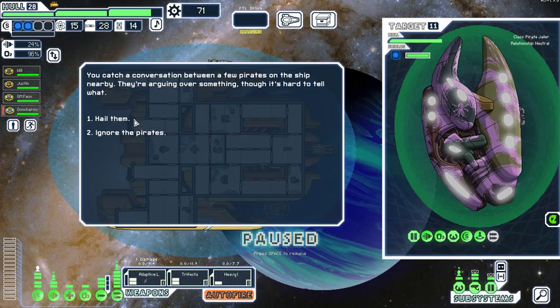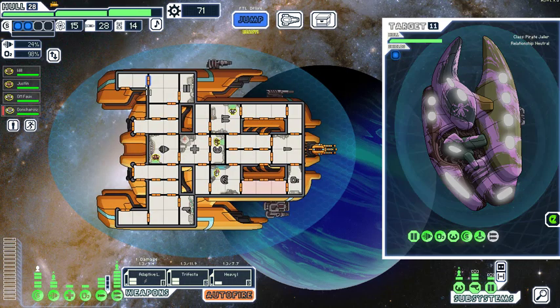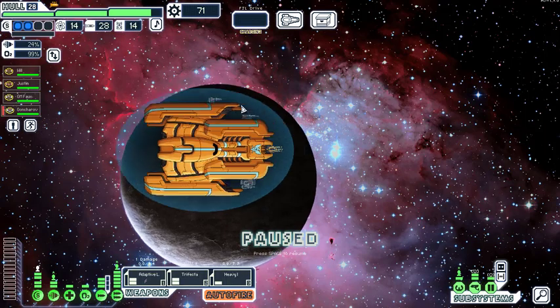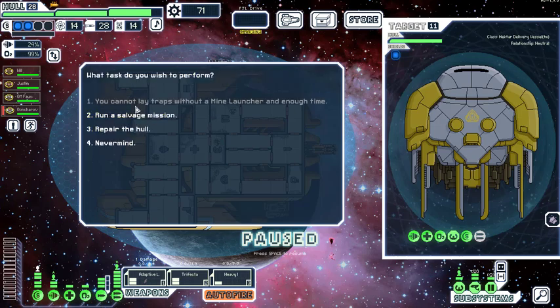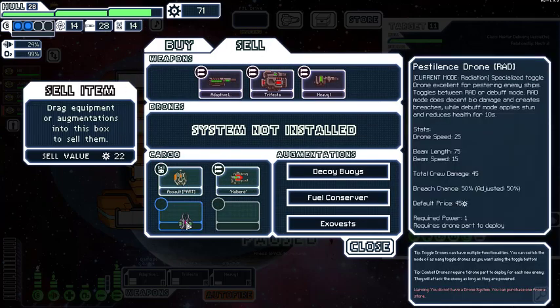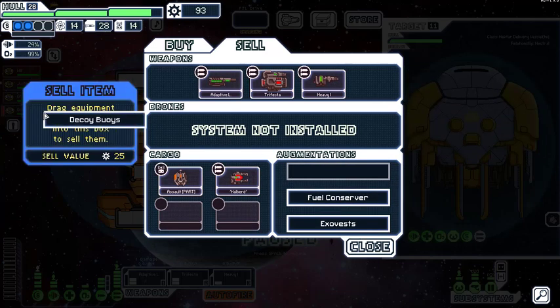Some pirates hail us: they legally obtained a new ship but can't think of a name for it — any ideas? 'Hellraiser.' Excellent name. Friendly conversation with pirates of all people. Go shopping — we got stuff to sell. Sell the Pest. Should we sell the decoy buoys? Yes, sell the decoy buoys. If he has anything good — he doesn't, not even good modules.